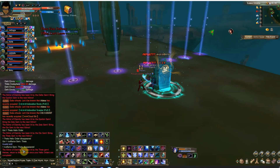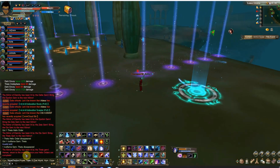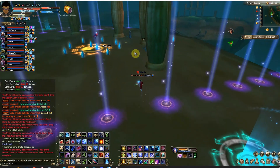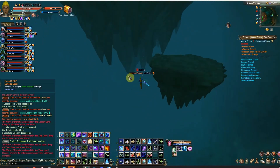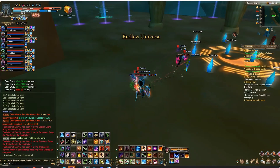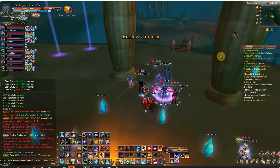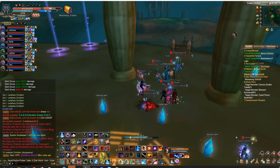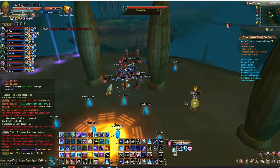The final one is delivered. You'll see this message: 'The Mirror of Eternity has been lit by the Theta Gem. Heroes, return to the entrance once your Helix orders are complete.' So everybody has to come back up to the entrance. The easiest way is just to jump off a cliff - it automatically transports you back. Everybody has to be here before the leader starts the next part, so I'm going to buff everybody up and then you take the quest.